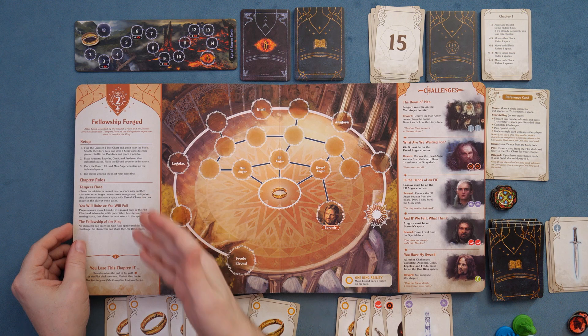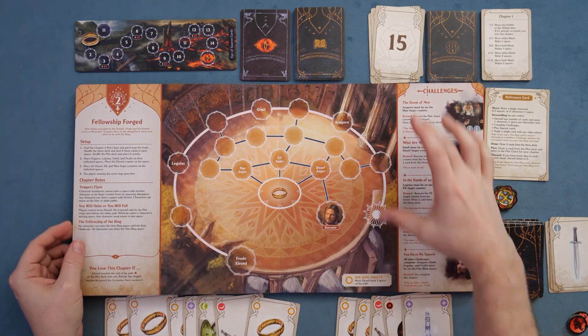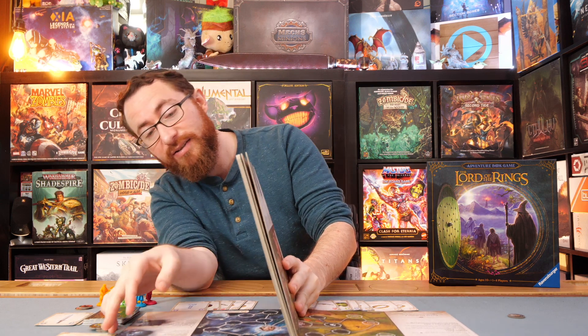There are more story beats with different encounters and challenges across the chapters. I really don't want to spoil your sense of adventure as you go from one story to the next. In case you just want a sense of scale, there are seven to eight different encounters you go through throughout the adventure — and that is the Lord of the Rings Adventure Book Game.